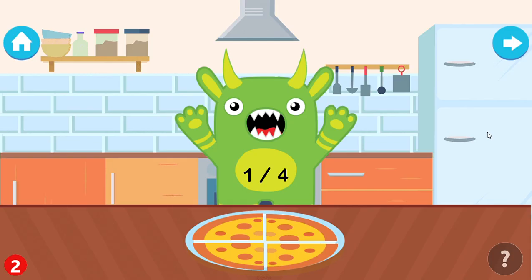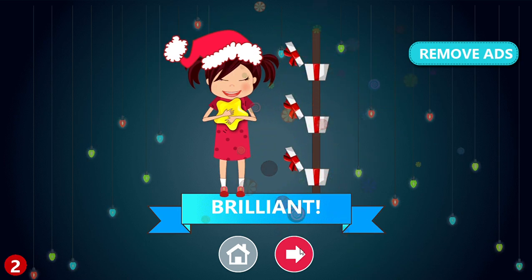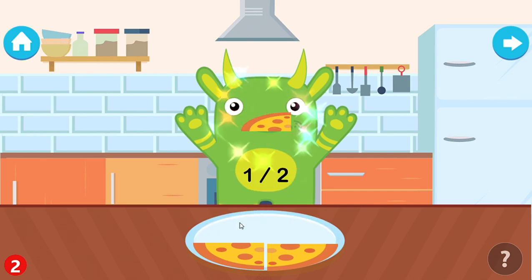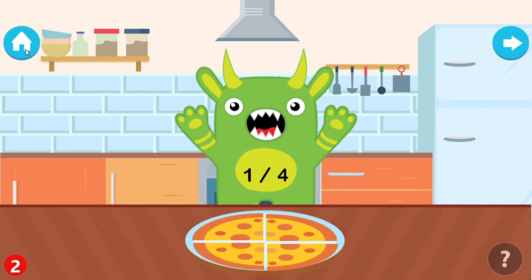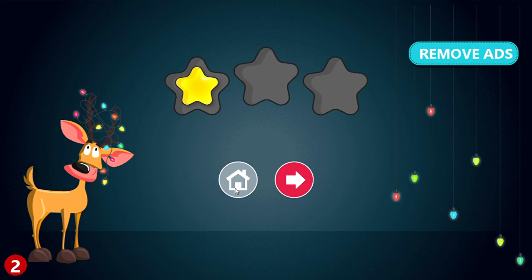Feed one quarter of the pizza to the monster. Brilliant! Feed one half of the pizza to the monster. One, two. Phenomenal! Please choose your reward. Feed one quarter of the pizza to the monster. One. You are a champ!